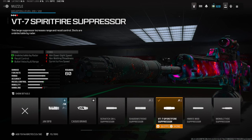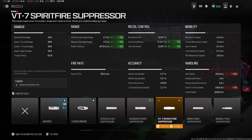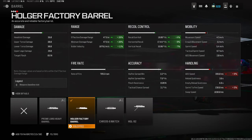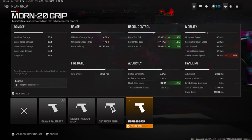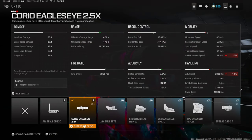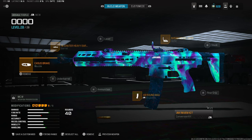For the Holger 26, we're rocking the VT7 Spitfire Suppressor for the muzzle, the Holger Factory Barrel for damage range and bullet velocity, High Grain Rounds for the ammo, the 20 for the rear grip, and the Crow Eagle's Eye optic. You guys can pick whatever optic you want, but this is the one I use for the Holger 26.